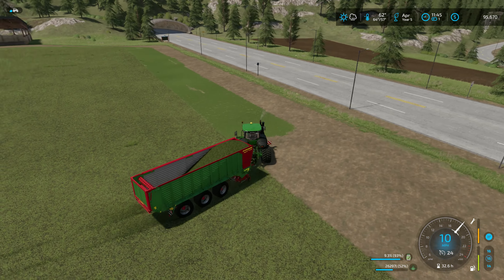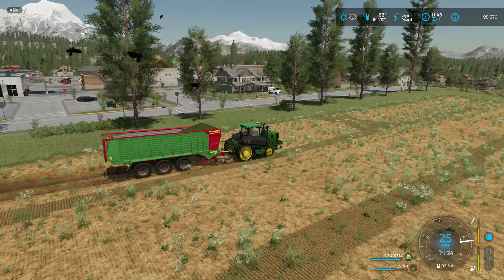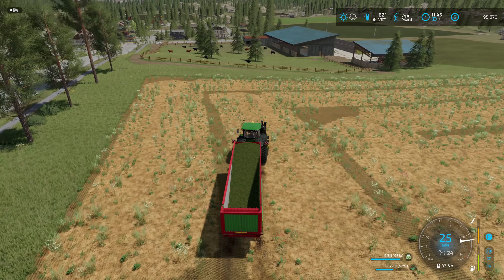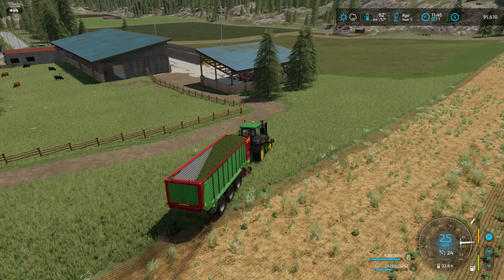This field is ready to be planted with some corn. There's rain on the way that shouldn't be here until one o'clock, so I'm playing at one times speed to get some work done. Between episodes I got the grass fields cut, went ahead and cut the alfalfa field - the smaller of our two fields - and I need to cut the clover at some point to make some hay. I cut down some trees as well.